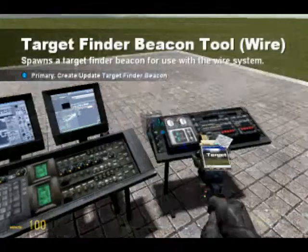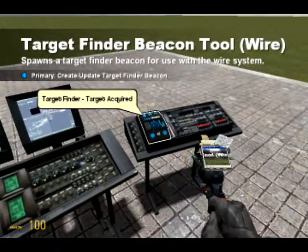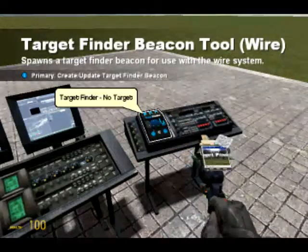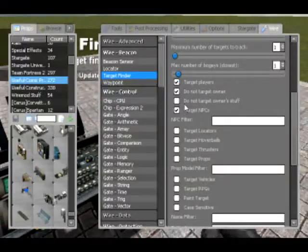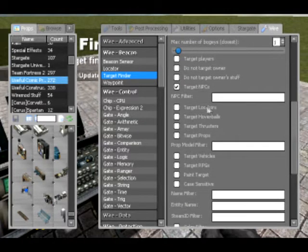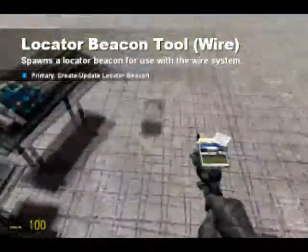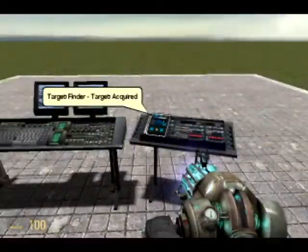I want to target NPCs at the moment. If I was to say target players, when I spawn it, it says 'target acquired' - that would be me. But you can always set it to not target the owner, and obviously it can't find anything because there's nothing else on the map. For now, I'm going to tell it to target NPCs instead. You can also tell it to target locators or hover balls.